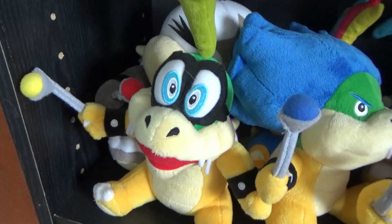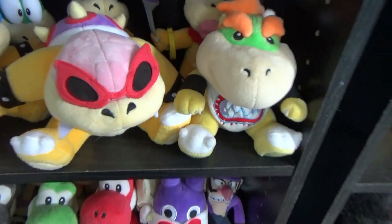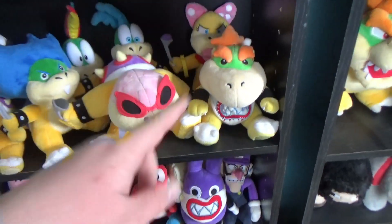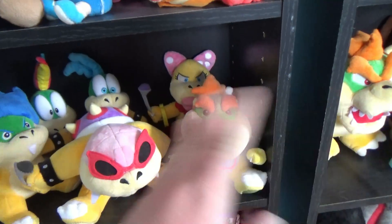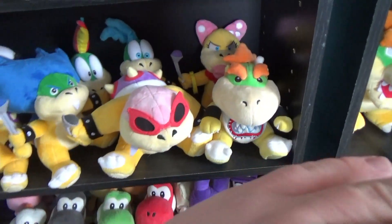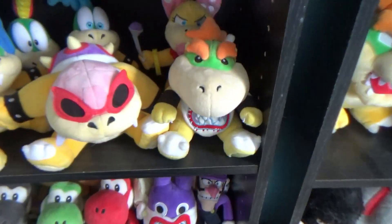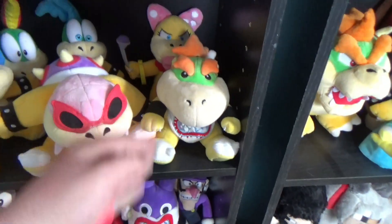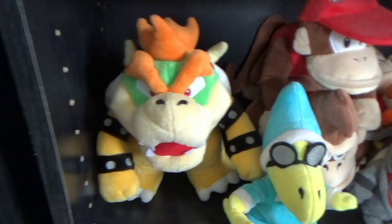Here are the Koopalings and Bowser Jr: Iggy, Morton, Ludwig, Lemmy, Larry, Roy, Wendy, and Junior. There won't be an official Junior plush to replace this one because I kind of like this look for Junior and don't really want to replace him. So for now he'll stay as that fake plushie until I decide to get an official one.